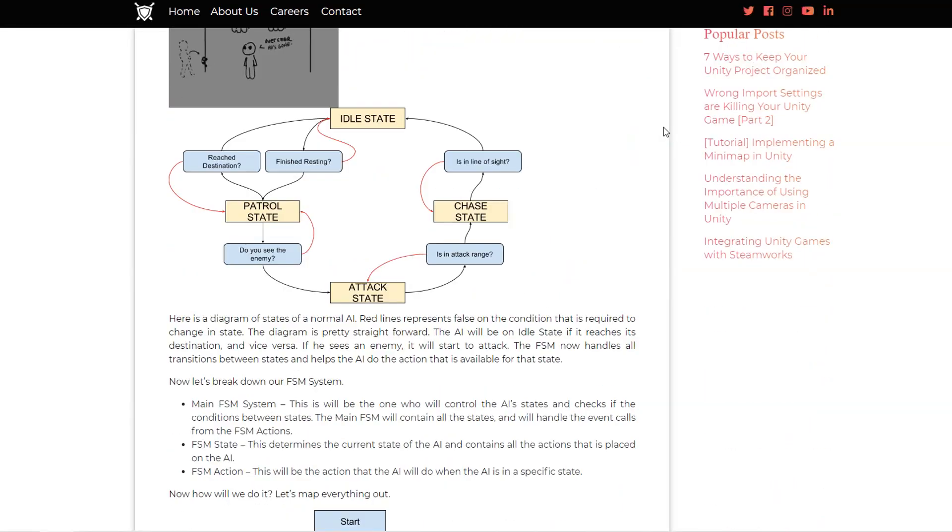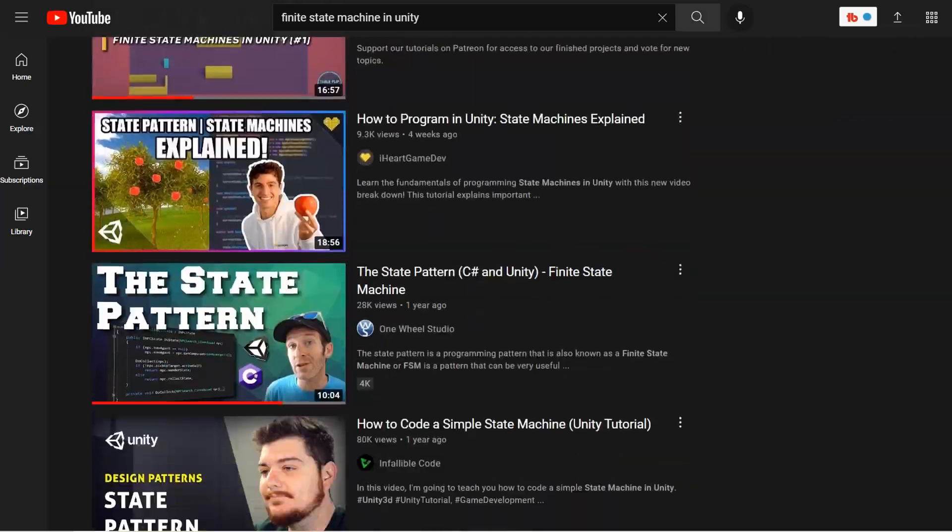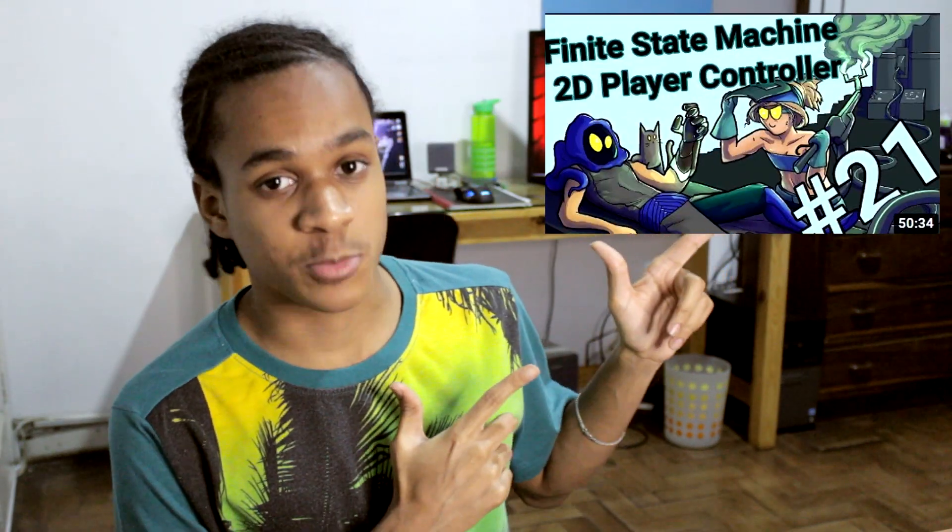I learned about finite state machines in my first year of university, and I used to be one of the best. So I started researching about their implementation in game development. I learned a lot. Then I decided it was time to actually implement it, so I searched for some tutorials. There were a couple of interesting ones. I watched some of them, but most of them just didn't suit my game's architecture. But this one looked promising. I watched it a bit and realized that this is probably the best tutorial I could ask for regarding my game's architecture, and I decided I would follow it. But then I decided to check how long the video was... And then one day, I was able to get the finite state machine working properly.